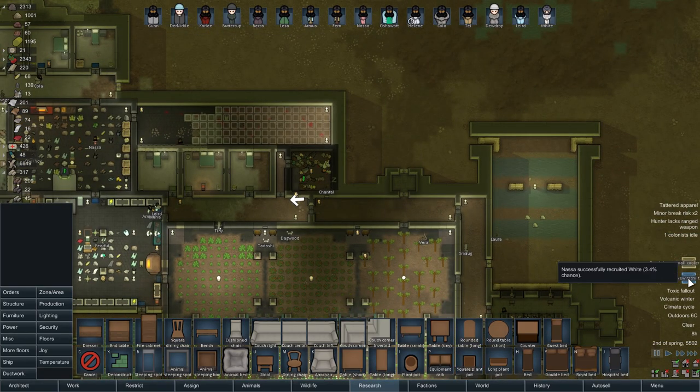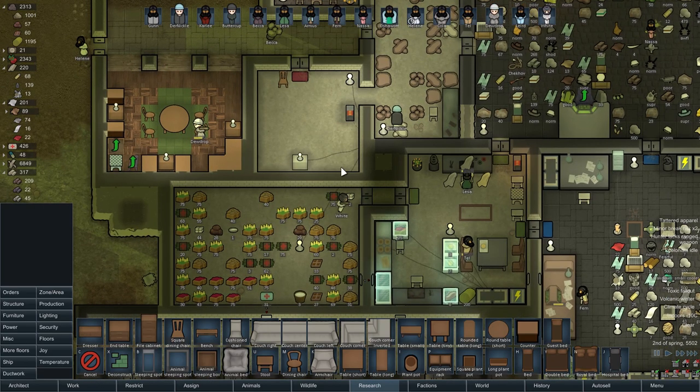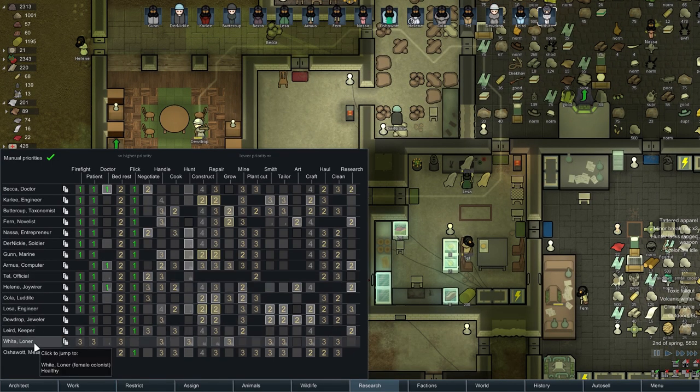We've got a new recruit! NASA successfully recruited White — 3.4% chance. Wow, okay. Let's have a look at White then.